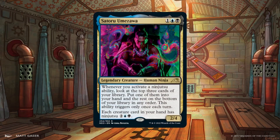Satoru Umezawa is a 2/4 human ninja for 1 generic, 1 blue and 1 black. He has a triggered ability that happens when you activate a Ninjutsu ability — you look at the top 3 cards of your library, put 1 into your hand, and bottom deck the other 2. This bypasses actual draw, so it won't be prevented by abilities that stop you from drawing. The only drawback is that it can only be triggered once per turn.